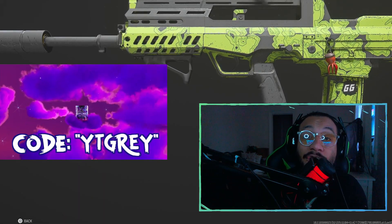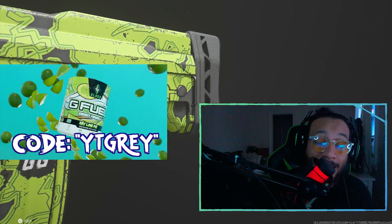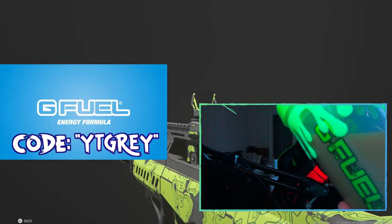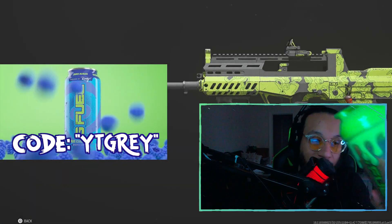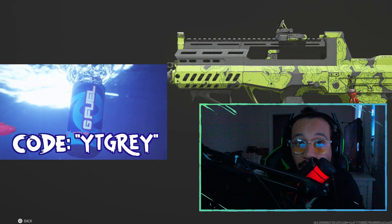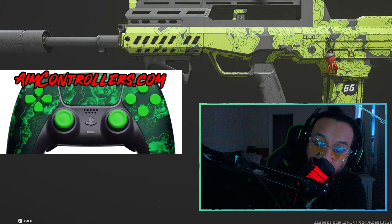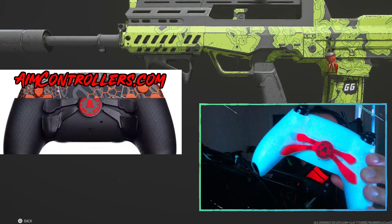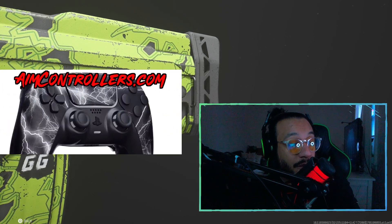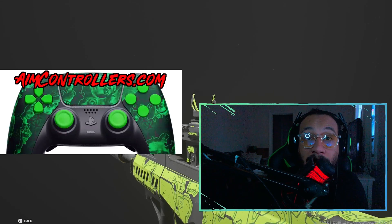If you're thinking about getting any G Fuel products, use code YTGray at checkout to get a nice discount off your order. I'm actually trying out the French vanilla flavor out of the slime cup right now — code YTGray over at G Fuel, link in the description. If you're thinking about getting a new controller for PlayStation, Xbox, or PC, I highly recommend AIM Controller's website. Use code GRAY or click the link in the description and the discount will be applied automatically.